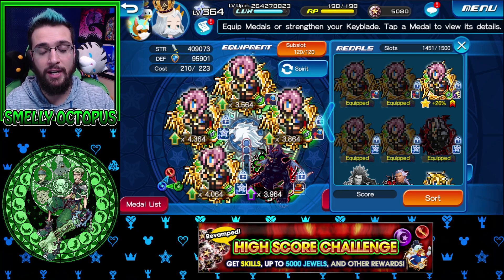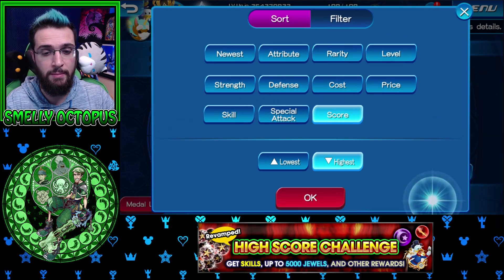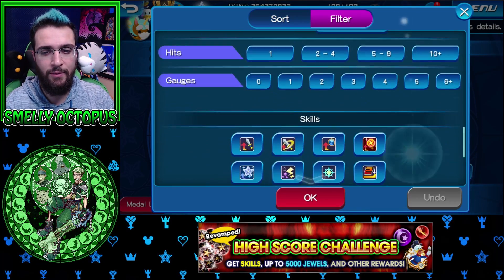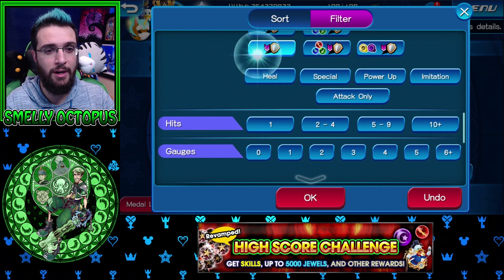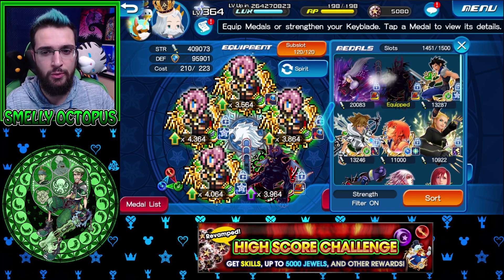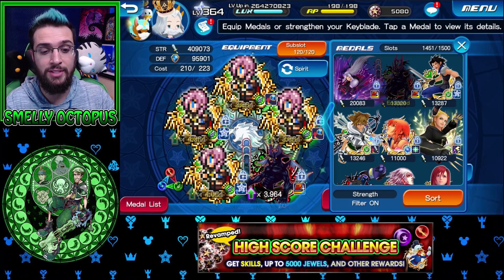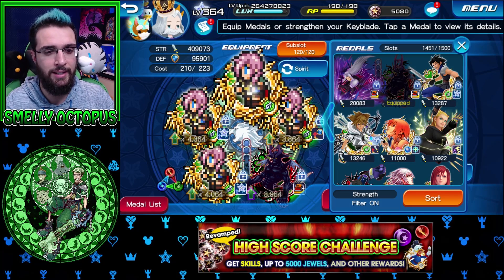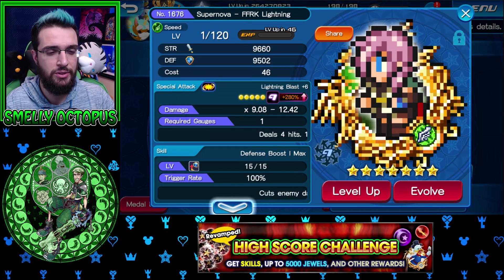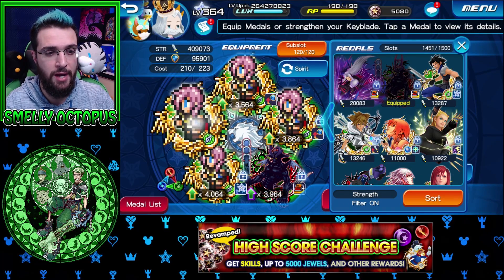The only thing these medals are missing is general defense down. Instead of bringing a buffer, I don't have Supernova Kairi or Shion — all I have is the old ones and they only do seven, and with extra attack overwrite, it doesn't really do anything. So I went through my medals, clicked on sort, and went to extra attack and defense down to look for a medal that will get me closest to 15 defense down. My two options were Invisible and Sephiroth.